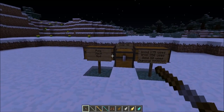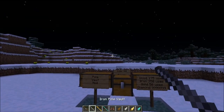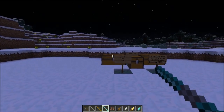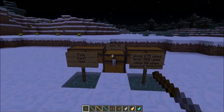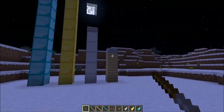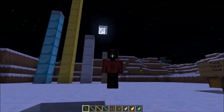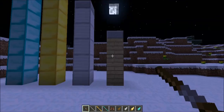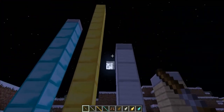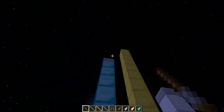There are different kinds of pole vaults: the wood, the iron, the gold, and the diamond. Each pole has a different jump height. The wood can jump three and a half blocks, the iron is five and a half, the gold is 12 blocks, and the diamond is eight and a half.